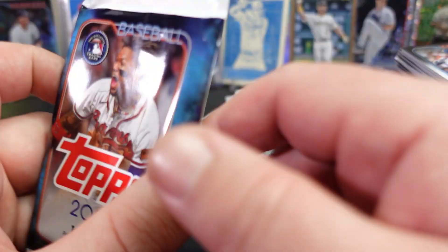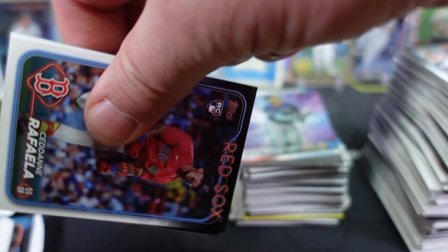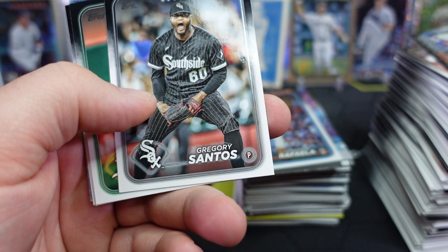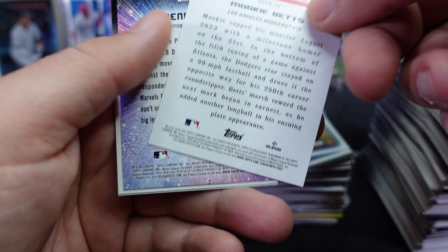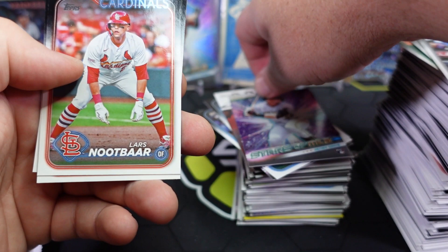Alright, four packs left. Just kind of going through these quickly — not a whole lot going on. Emmett Sheehan, Randy Rosario on the home run challenge, Mookie Betts on the Greatest Hits — 250th career home run — Henry Davis, Lars Nootbaar, Sariano, and Alex De. Need one pack to give us something really good.